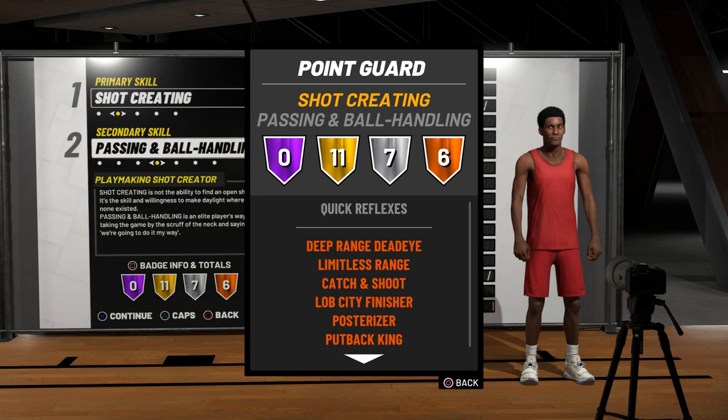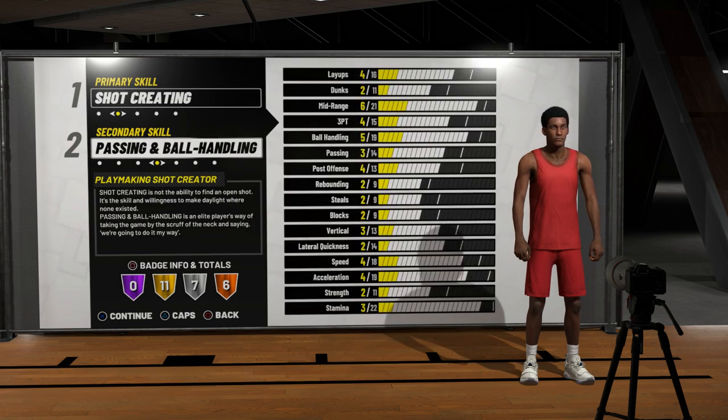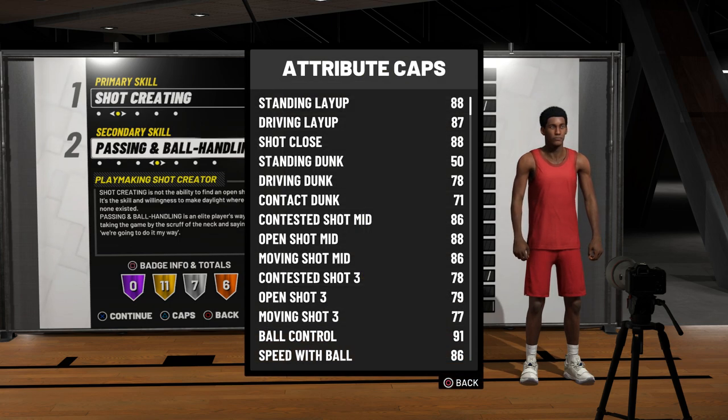As de bronze são algumas de arremesso: Deep Range Deadeye, que é de bola de 3 pontos. Tem a Posterizer, a Lob City Finish — que ele não faz muito, quase nunca, deixa nos comentários se ele já fez isso. Posterizer é pra enterrar; ele já fez umas 2 ou 3 enterradas no Celtics esse ano. E a Limitless Range, que é a badge pra você conseguir fazer arremessos mais longe da linha de 3 pontos. Esse seria o Shield do Irving.